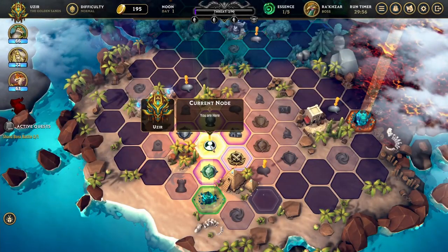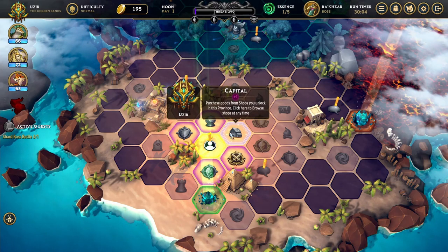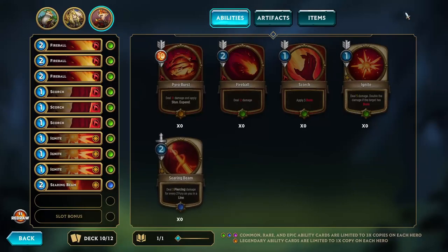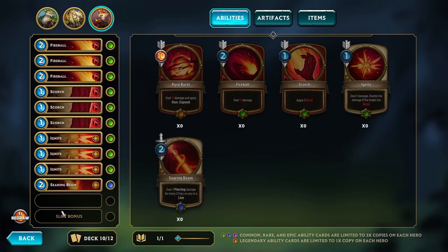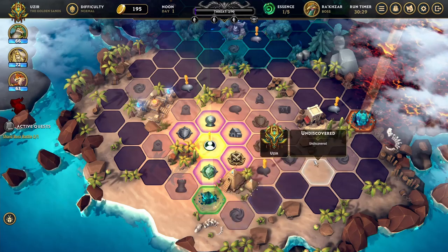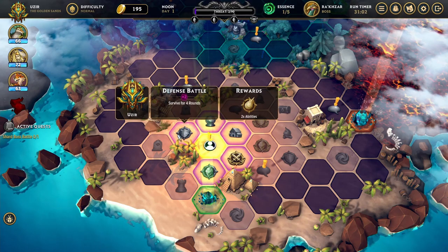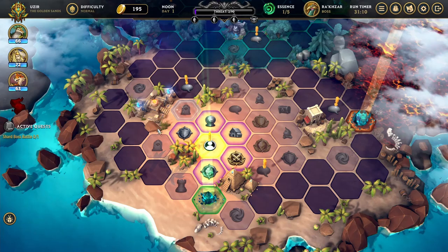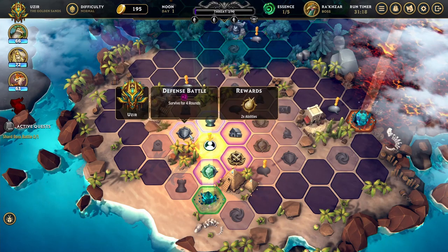We've completed our first objective. Here's the capital — I was talking about that in the intro video. We can click here to browse shops at any time, but traveling there costs threat so we don't want to do that right now. Checking our deck — Aurora now has all these starting basic level cards with a green dot, plus a new rare blue card. She's getting closer to the slot bonus. I'd like to head over this way, do this defense battle, and then we'll have access to a couple of shrines that give permanent upgrades to our heroes for the rest of the run.